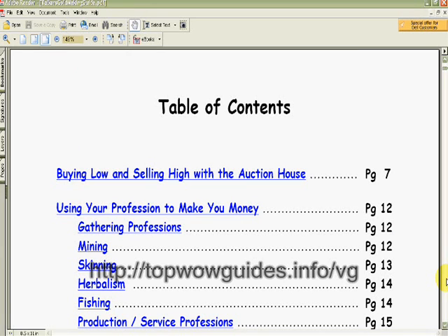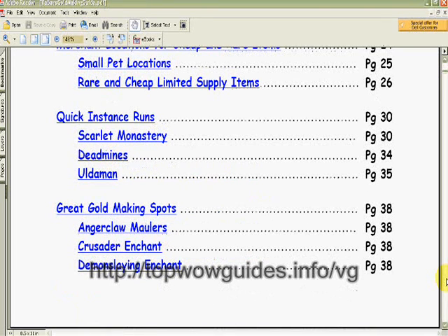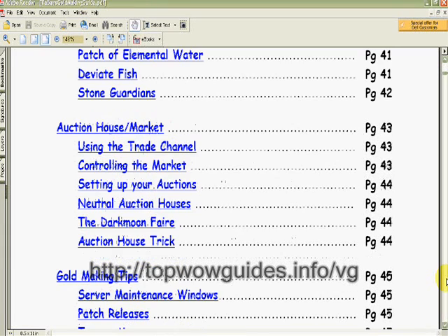Here's a quick run through the table of contents: the auction house, professions, merchant locations, instance runs, and great gold making spots. There are 17 of those listed here, so you've got some variety. It depends on where you are and what level you are.